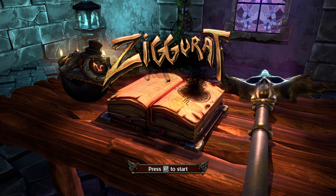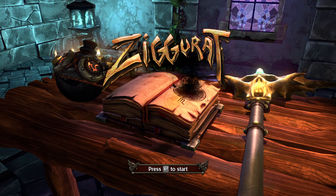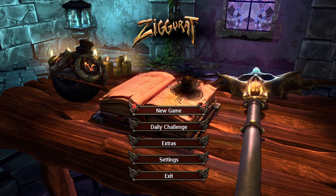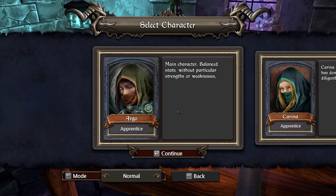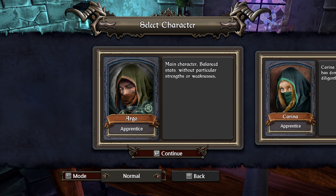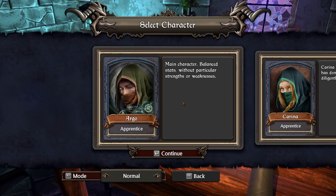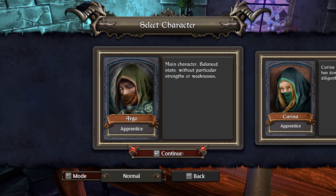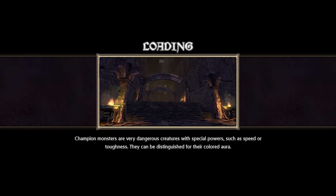Hello everyone, welcome to the Roguelike Monthly Marathon for April 27th. We are back for another try at Ziggurat. Last time we got all the way to the final boss before finding our defeat. So today, back with our main character Argo on normal mode. We'll see if we can't have a little more success.